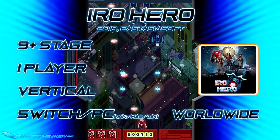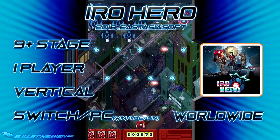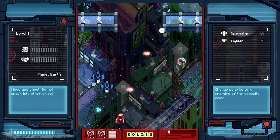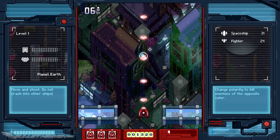Eero Hero was developed by Artax Games and published by East Asia Soft for Nintendo Switch originally on June 7th, 2018, but was quickly delisted and relisted on July 30th along its Steam release. With an added twist to the polarity mechanics we've seen time and time again, how does Eero Hero hold up? Let's take a look.